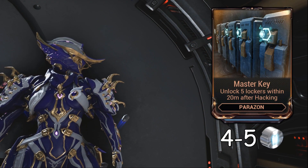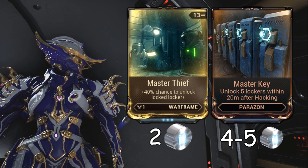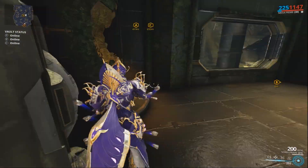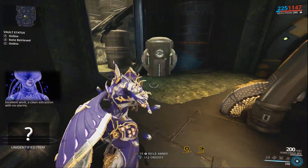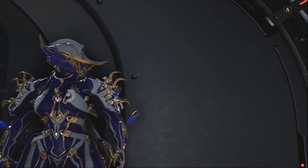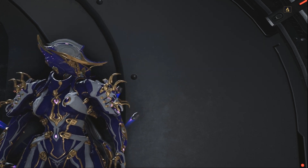Master Key, much like Master Thief, appeals to the greedy among us. It does not assist in spy missions as such; instead it offers a different advantage - the ability to unlock up to five closed, glowing red lockers, turning them green in the process. The unlocking goes like a chain reaction, hitting lockers one by one in a random pattern. In the long run, opening all those lockers increases the number of Ayatan stars you may find. You can find this mod with a 10% chance as a Rotation C reward on Tier 1 spy missions - that is, on Mars, Earth, Phobos, Mercury and Venus. I personally like this mod and use it quite frequently.